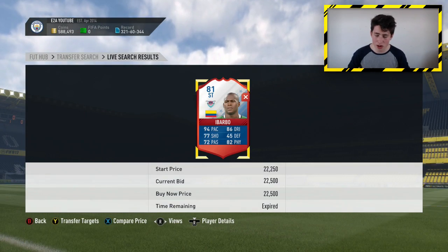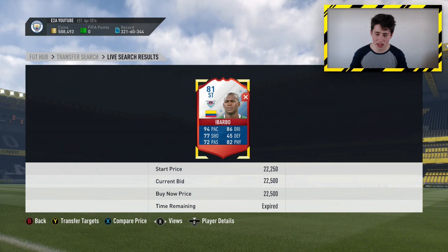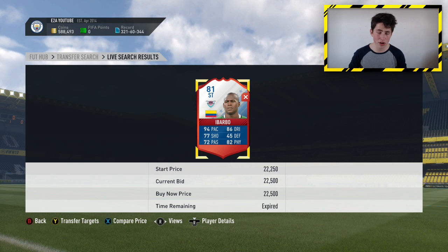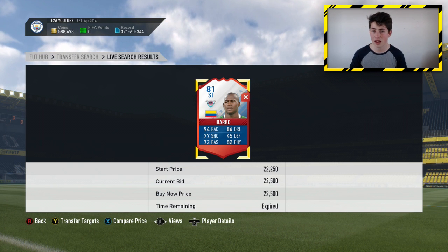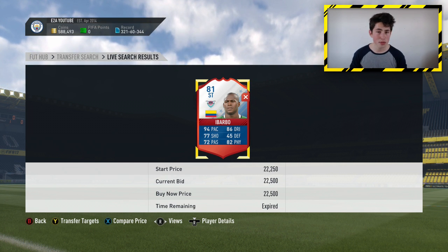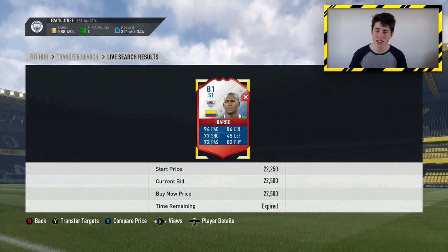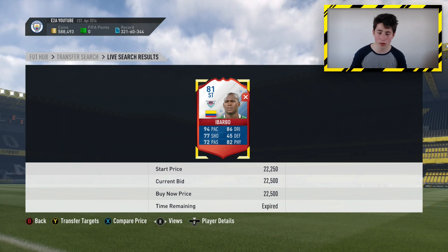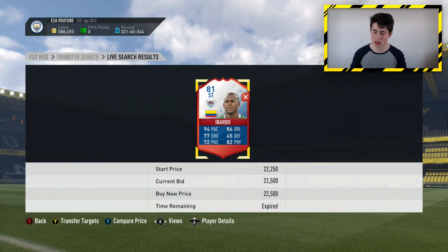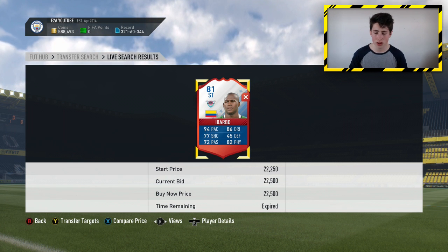We just missed out on a Victor Ababo for 22,500 coins — that's about a minute after I started sniping. Because my internet is slow I missed out, but someone got him very fast. That would have been 5k profit after tax — very good. It only took about a minute to come up. I've seen cards like Ababo come up for about 15k sometimes. If you check out LE96Z's video, he shows a lot of examples of players he's picked up and missed out on. You guys can see Ababo at 22,500 coins — missed out on him.